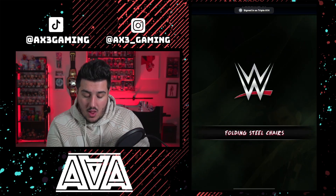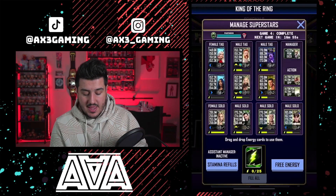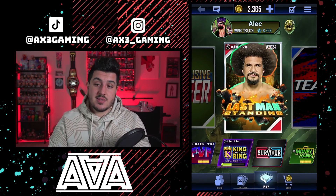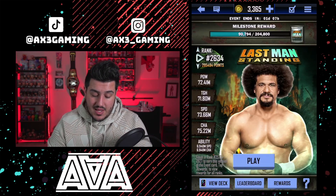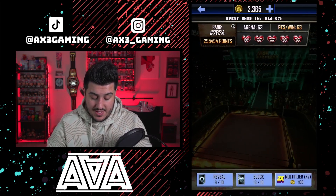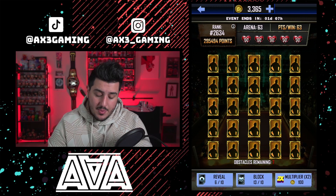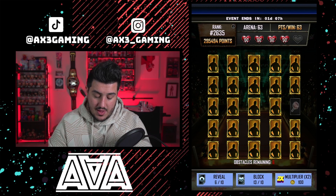That's all for the season 10 blog updates. Let me know what you think of the brand new fusion chamber, the updated design, the draft pick changes, and the super pulls in the comments. Now we're going to get into Last Man Standing for Carlito. I'm around rank 2,600 but I have a decent amount of reveals and blocks to use, so I can probably get through a couple of rounds and bring my rank up. I wanted to save at least one to do on camera.